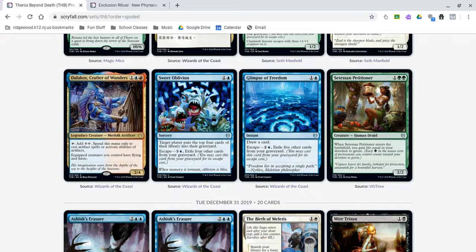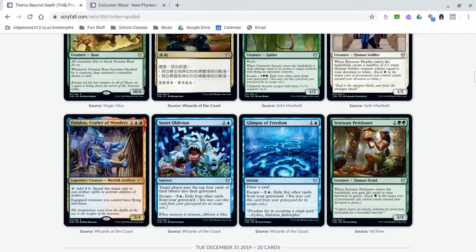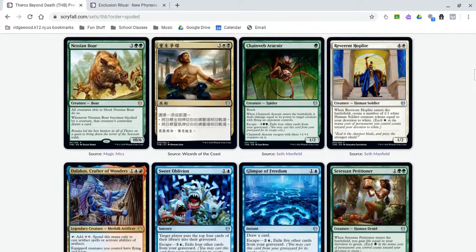But we do have Dalakos, Crafter of Wonders, which is a 3-mana 2/4 that can tap to add double colorless mana usable only for artifacts or activating artifact abilities, and he gives your equipped creatures flying and haste. That's pretty good. I want to play a Commander deck with this guy — play a bunch of zero-equip-cost equipment so he can get haste immediately, tap, and cast a bunch of things. In Standard, though, the equipment we have aren't that good, so unless we get something to make the archetype viable, probably not.